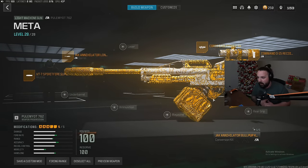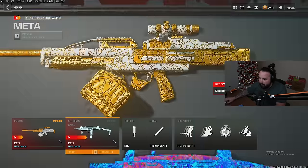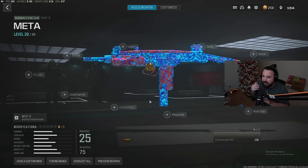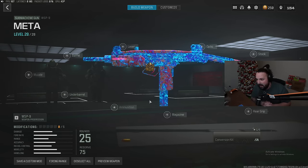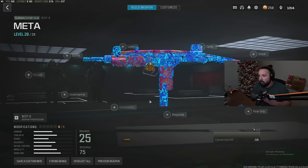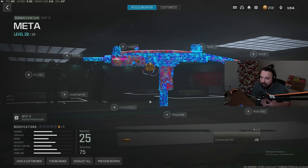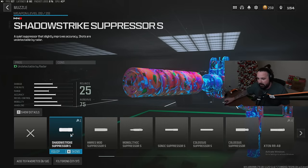For our secondary, a lot of you guys are using the Swarm — the Swarm's really good — but in my opinion the WSP9 is the meta SMG in the game right now. If you don't miss a bullet, you will beat the Swarm 10 out of 10 times with this WSP setup. Just can't miss a bullet though.